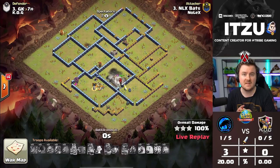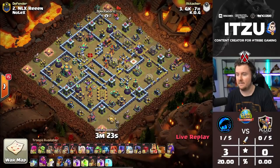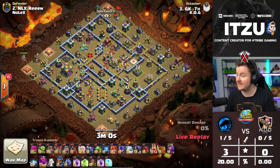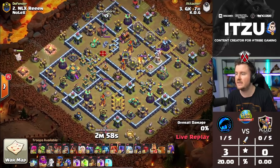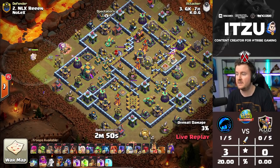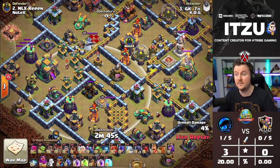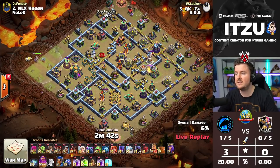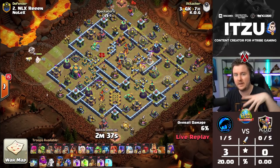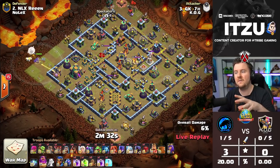Now let's see if KOG can get their three-star as well and keep up with Nolex. Their first attack is actually a Pekka Smash — that's really cool. I feel like the Chinese community is one of the only communities still doing Pekka Smash attacks, and I love this because I think Pekka Smash right now is super underrated. A lot of people say ground is dead, but with so many air-exposed bases nowadays, ground actually got an indirect buff through changing base designs.